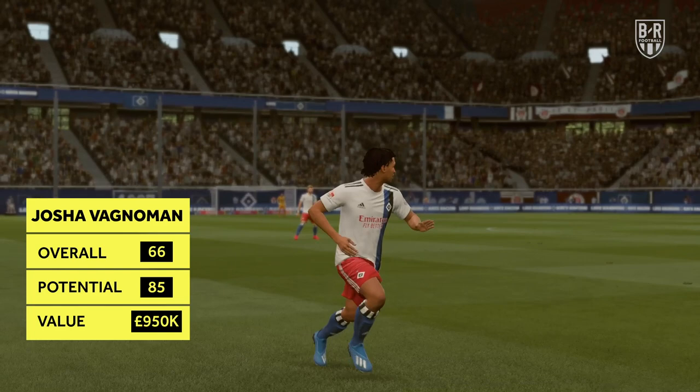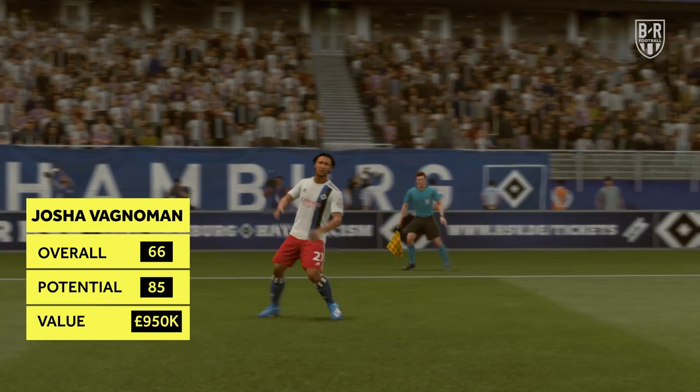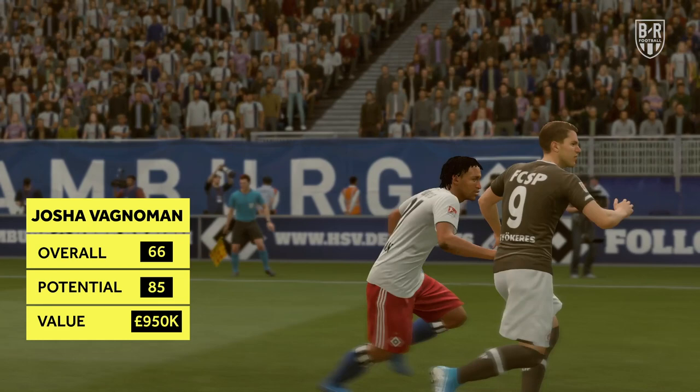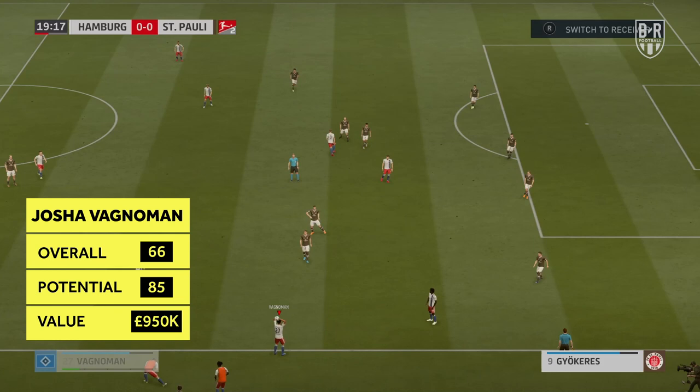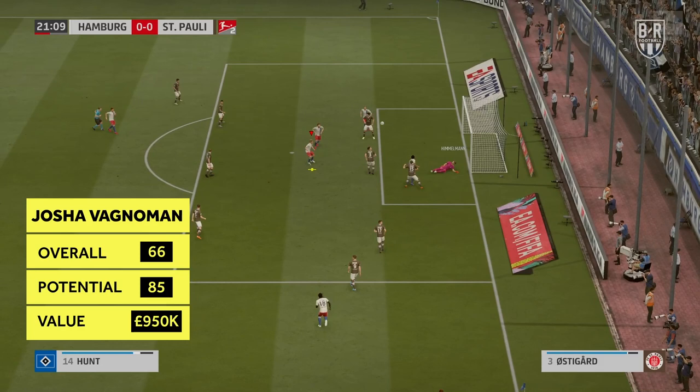Joshua Wagnermann — Hamburger SV, Right-back/Left-back/Left-midfield. Overall: 66, Potential: 85, Approximate price: £950,000. Another versatile option is Hamburg teenager Joshua Wagnermann, who can play as a full-back on either side or on the left side of midfield. He's already got 86 sprint speed, 82 acceleration, and 76 strength, while dribbling, ball control, and short passing are also among his strongest starting attributes. Perhaps unsurprisingly, given his ability to operate on both flanks, he's also got a 4-star weak foot rating.